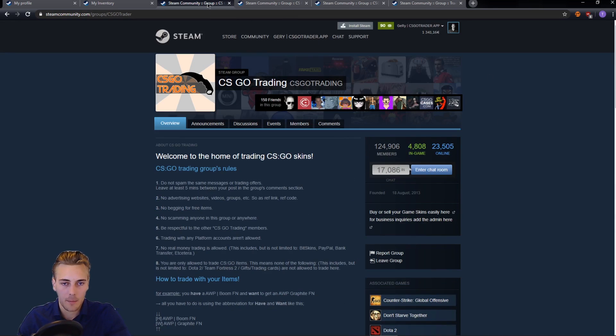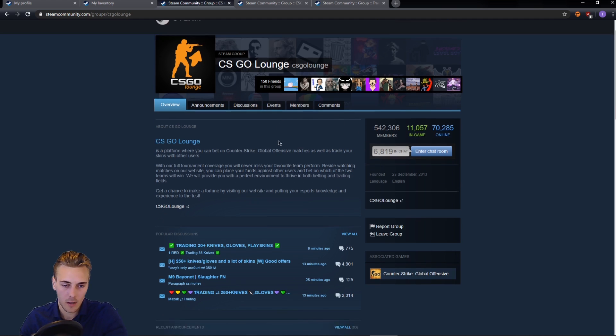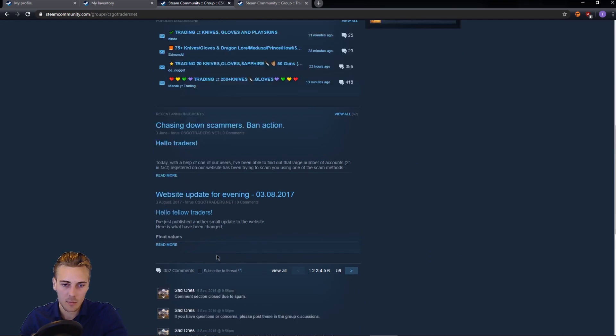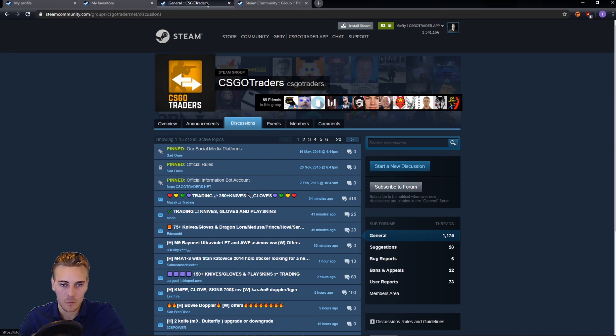Comments are allowed in Traders Guild and you can do similar discussions, with auto-bumping available there as well. There is an even bigger one called CSGO Trading with over 100,000 users — it's quite active, and you can do both comments and discussions there. You might know CSGO Launch — it was a great trading site but it's gone now, yet the same group remains. Similarly, CSGO Traders is a smaller group where comments are disabled but you can post discussions. And for the last one, Trade Marketplace with over 100,000 members — you can do your comments and discussions there as well.